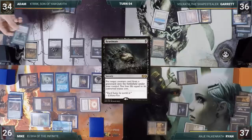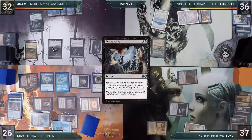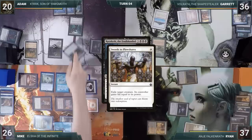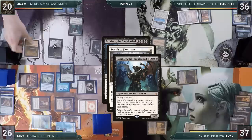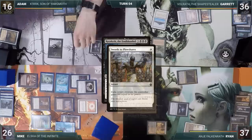During his upkeep, Adam reveals Reanimate through Dark Confidant. In his main phase, he pays two life and casts Buried Alive, fetching Dregscape Zombie, Razakath the Foulblooded, and Villis, Broker of Blood into his graveyard. He then casts Reanimate targeting Razakath. It resolves, Razakath enters, and Adam loses eight life. He activates Razakath, sacrificing Dark Confidant and paying two life. Mike responds with Swords to Plowshares targeting Razakath. In response, Adam activates Razakath again, sacking Blood Pet and paying two more life — it resolves and Adam fetches a card. He pays two life to cast Calling the Weak, sacking Razakath to save it. Swords fizzles, and the other search trigger resolves, fetching another card.